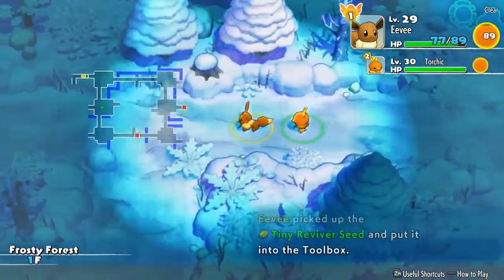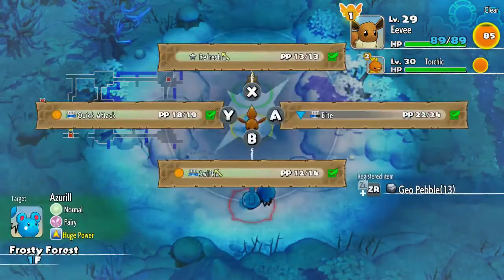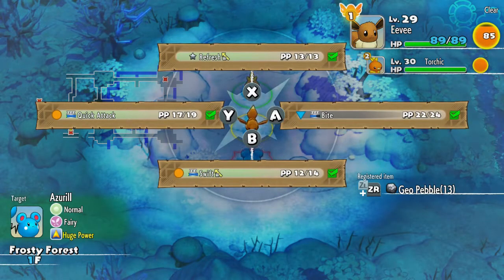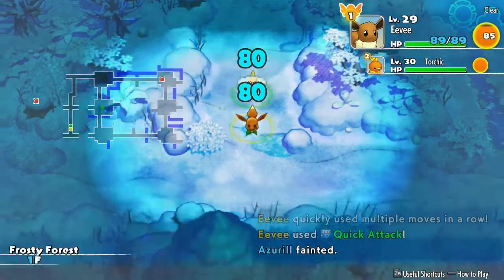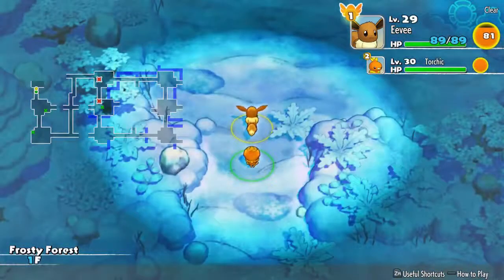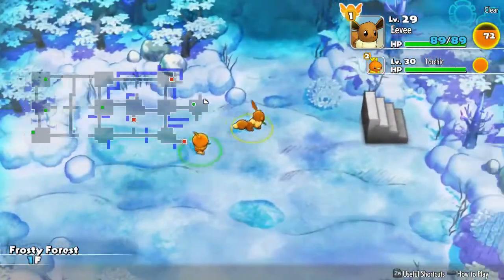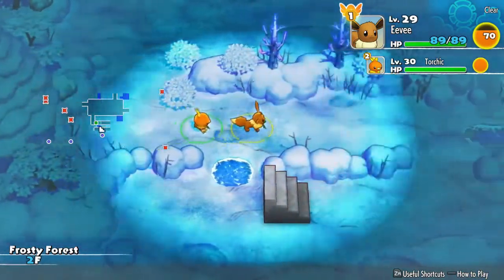Knock on wood. Hopefully I'm not jinxing myself here. But I think we can handle this. Other than I have no idea where the stairs are. I didn't realize — in the bottom left it actually tells you what their type and ability is. That's nice. I don't know how I got this far without ever noticing that. Anyways, staircase, please? Must be all the way over to the right. There it is. We found the staircase already.